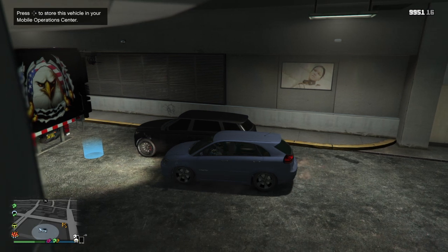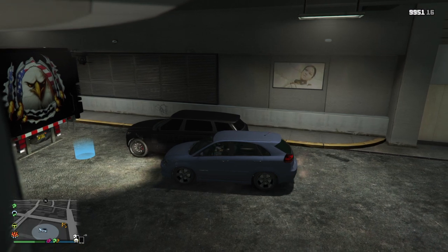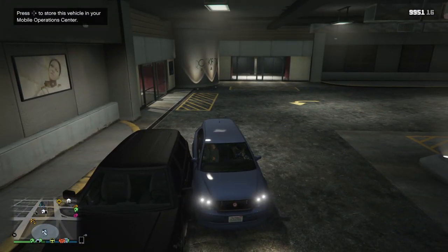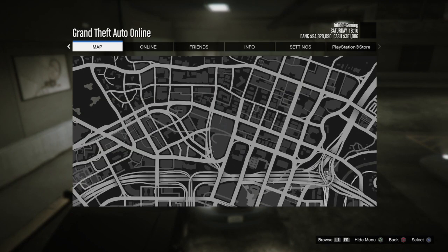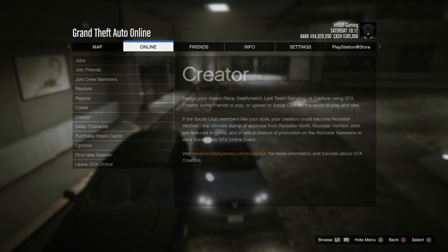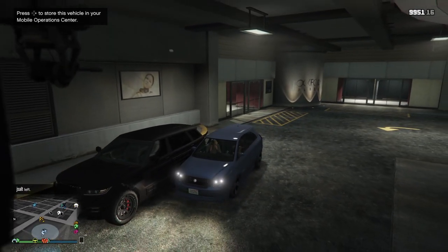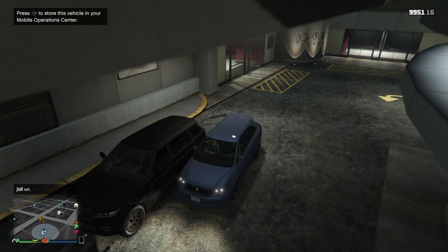I'm going to drive forward until I get the notification — push right — there we go, we just got it. Now reverse back a bit until it goes again. We want it just on the edge so Salty can't get out. Now all he's going to do is press his pause menu, go to Online, then go back to Creator. As you can see he's left — he's freaking out in the car because we've got him held hostage. Now he's going to join us back into this friends-only session.